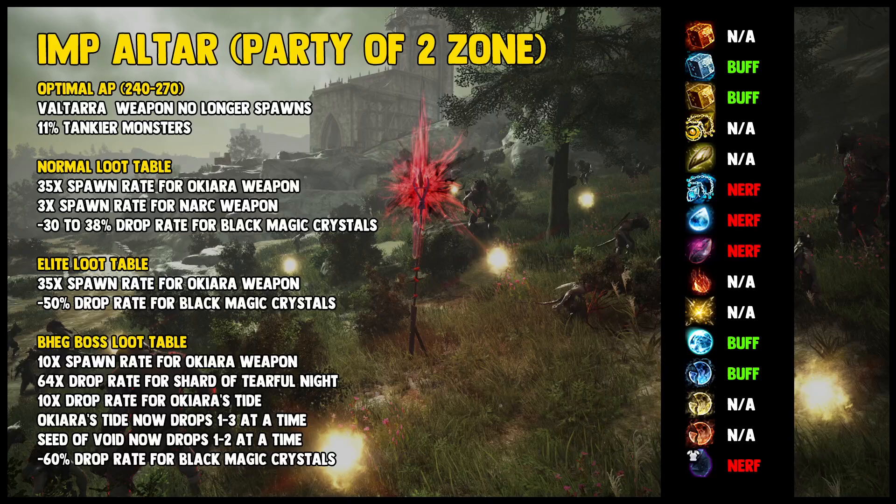If we go to Altar Imps, very similar. No nerfs to Beg spawns, but the Defense of Monsters has increased — that's bad. At least if you get Beg to spawn, you will have a higher chance for Shards, which is good. But otherwise, a very similar situation as Biraghi Den.